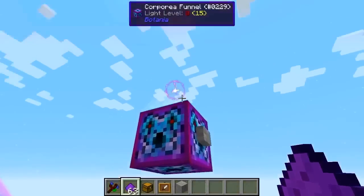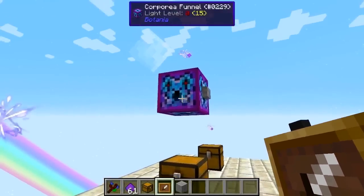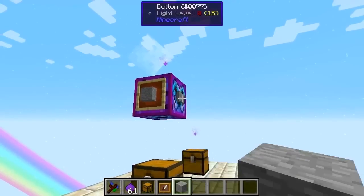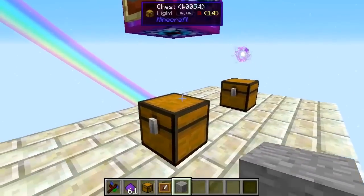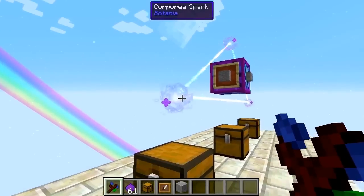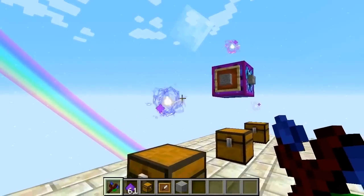One suggestion that came from the comments, which has seemed to work for me and may work for you, is if you do have this issue, place an item frame there and request some stone — you can see we do have stone in this chest. What we had to do before was log out and log back in. The solution is to just right-click on one of these, the Master Corporea Spark, and then it should update. Give it a try if it works for you.